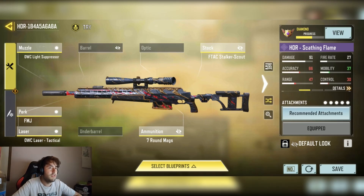Here's the HDR Builder I was using. As you can see, it's all based around mobility. The HDR is quite a slow sniper, so you want to increase the mobility as much as possible.